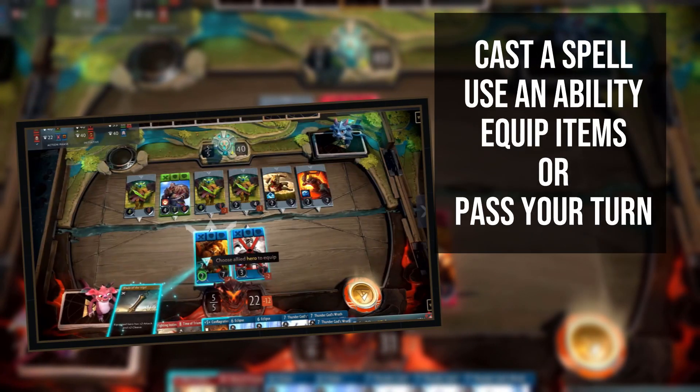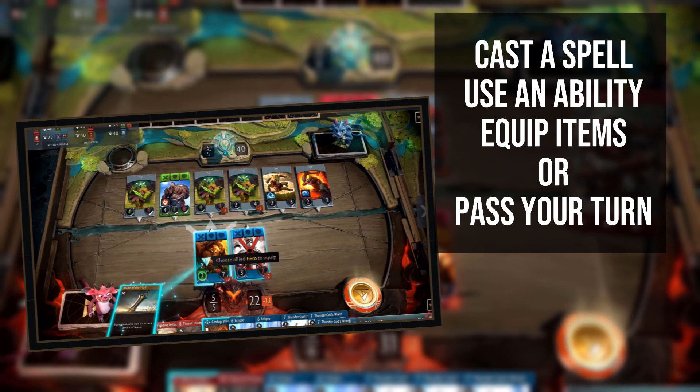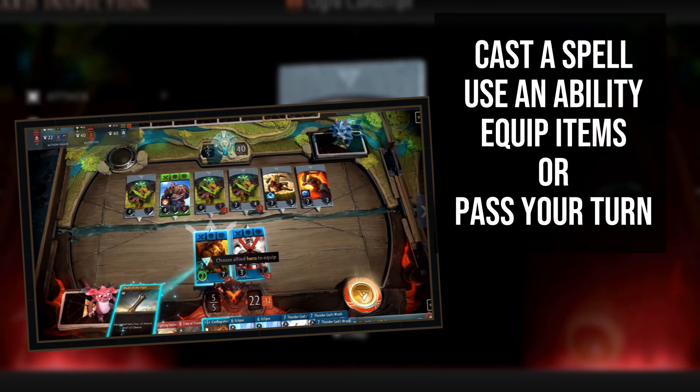The action phase is the first thing to happen in each lane. Before the action phase in lane one for each round, you will get to draw two cards, and then the action phase itself begins. The player with the initiative has the first action and decides what to do. By taking an action, they pass the initiative coin to the next player. There are a variety of actions you can take, but you can only take one each time you have the initiative coin. You can cast a spell, play an item, use an ability on an improvement, hero, creep or item, or click the initiative coin itself to effectively pass your turn and keep the initiative arrow for the next lane. Once both players have consecutively hit the pass button, the action phase ends and the combat phase begins.